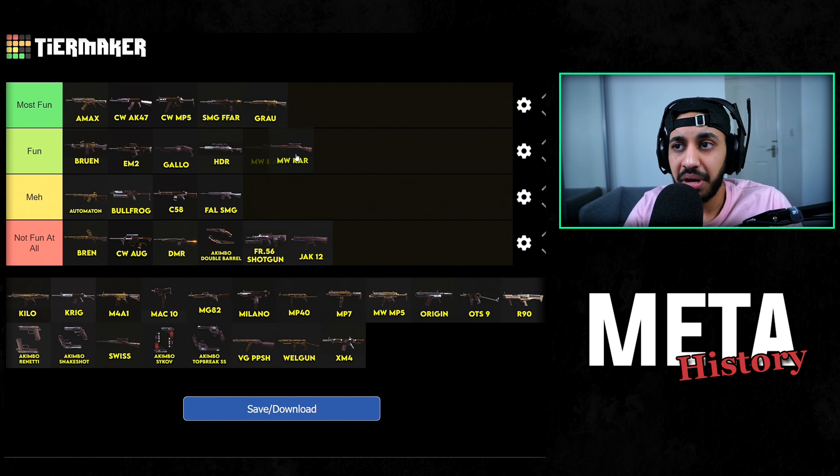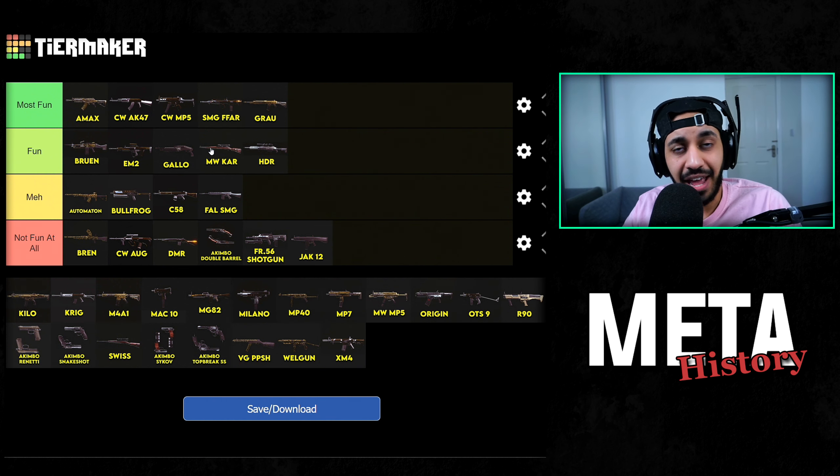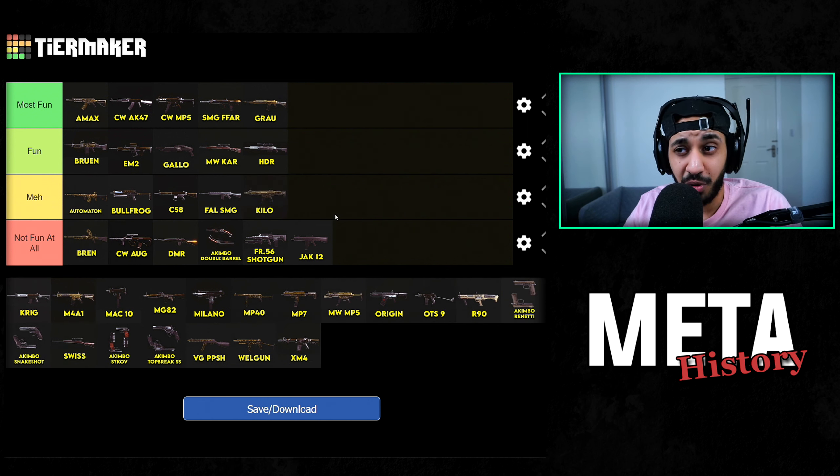Modern Warfare Kar meta — relatively fun. I'm not a huge sniper fan so I can't put snipers at the top of the list, but it is one of the more fun weapons. I'd put it slightly higher than the HDR. Then the Kilo — that's one I found pretty meh. I didn't really like the Kilo meta, I just thought it was kind of boring. It's a low recoil gun that didn't really hit very hard — very similar to the Automaton in my opinion.